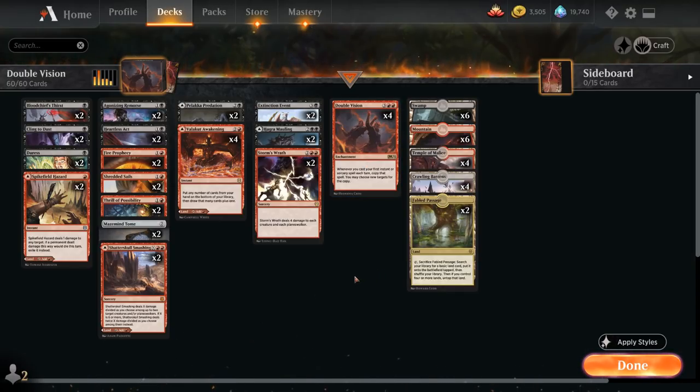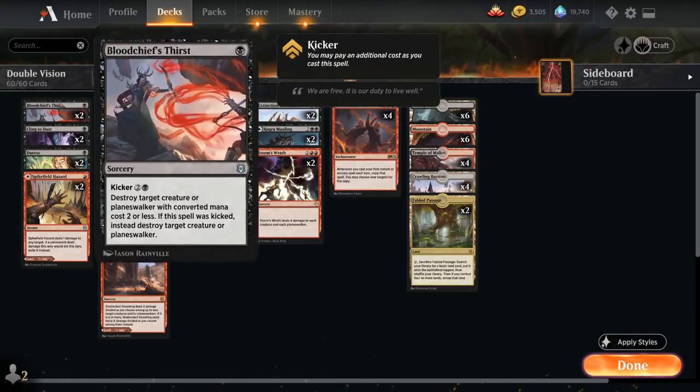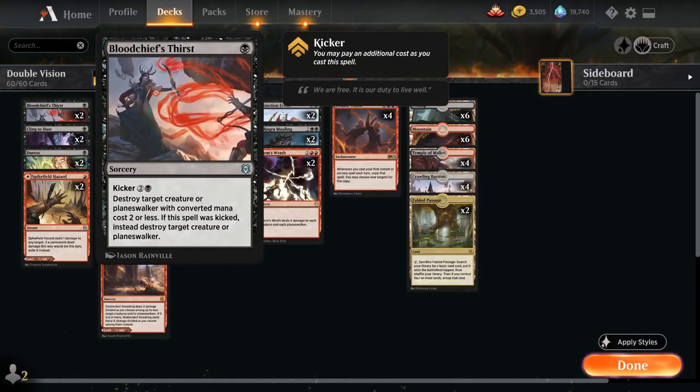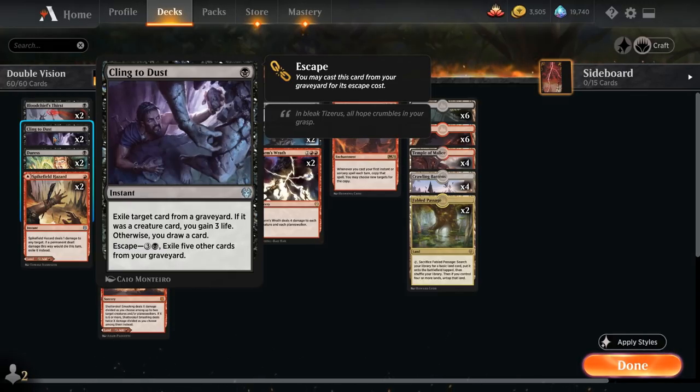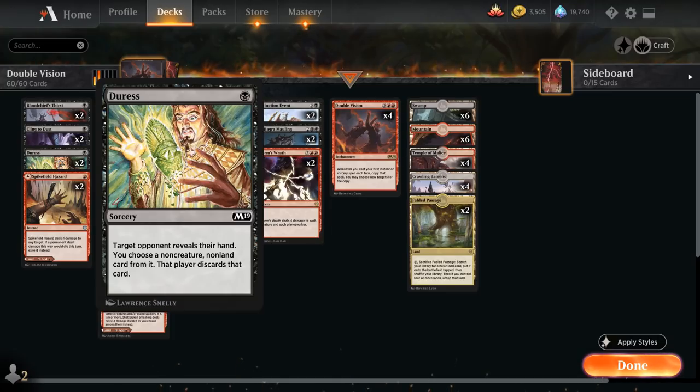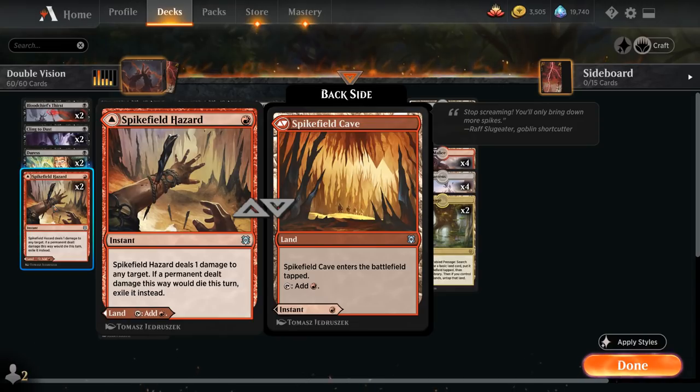Let's take a look at the entire decklist, starting out with our one-drops. We've got two copies of Bloodchief's Thirst as a cheap removal spell — can also kick it to take care of larger creatures and potentially Planeswalkers. We've got Cling to Dust as a bit of graveyard hate that can also gain a bit of life back. We've got two copies of Duress as a cheap discard spell for non-creature spells. We've got Spikefield Hazard — can play it as a land or deal one damage, potentially exiling the creature as well.